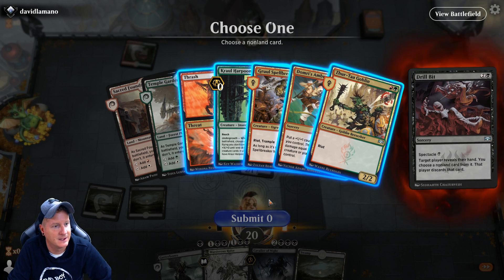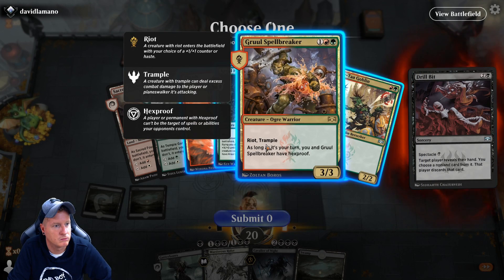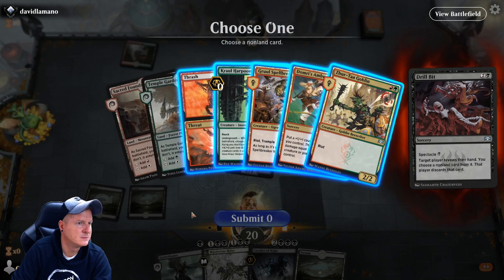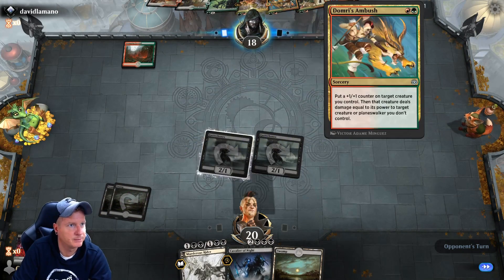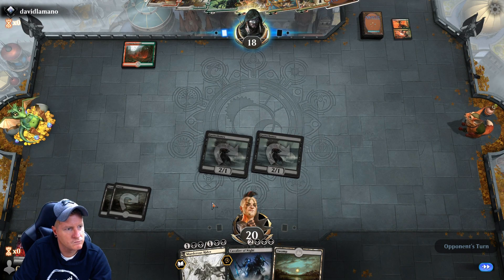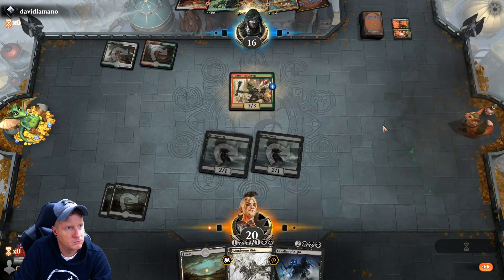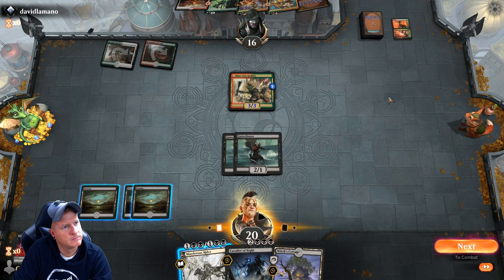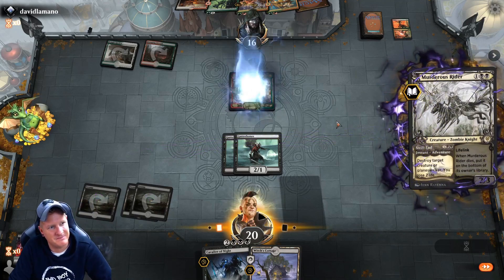He just has a lot of threats for us, I don't even know what to get rid of honestly. We can get rid of stuff, we can get rid of creatures. If he puts a plus one plus one counter on something, we can get rid of it with Murderous Rider by blowing it up. I guess we just go right at him — I know I shouldn't be doing this yet, but I don't just want to sit here and do nothing.